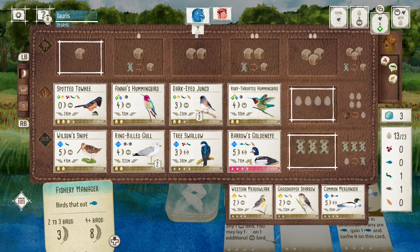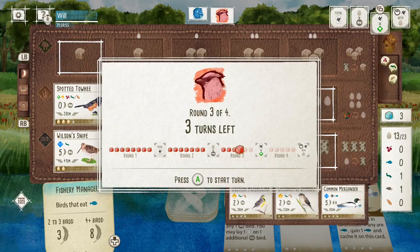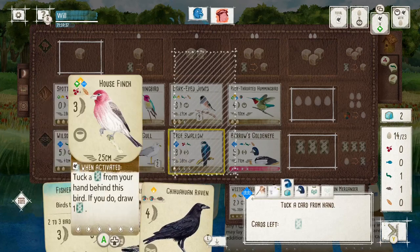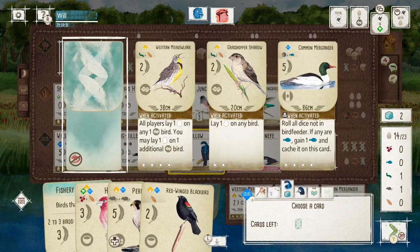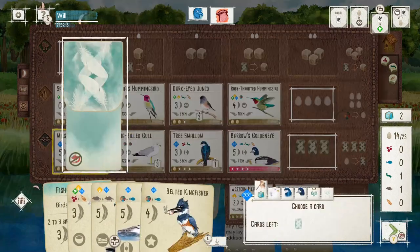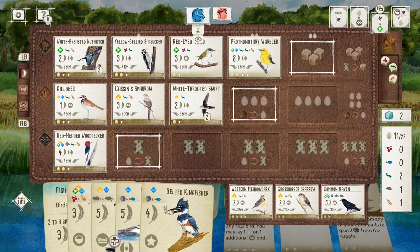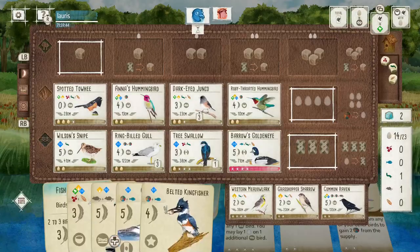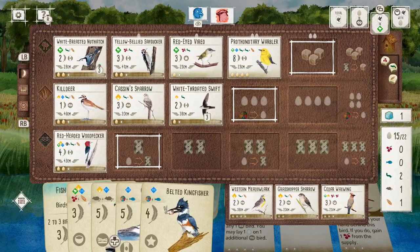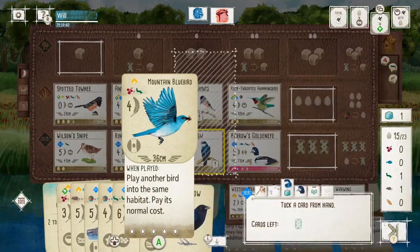I've got a nice engine in the Wetlands - I can draw three cards, get another one from the Snipe, and see another couple from the tuck, so in theory I should be able to pick up a lot of cards and see a lot of good ones. I did draw the Raven but felt it was a little bit late since I've already got a strong enough food source, so I ended up tucking the Raven. Unfortunately that revealed the second Raven, which my opponent is obviously going to jump all over - they already had the food for it, so for them it was a no-brainer, and they'll look to get that down the next turn. It was a bit frustrating.